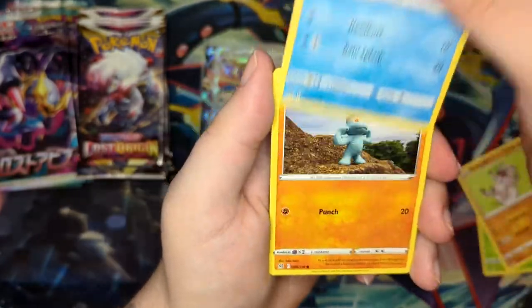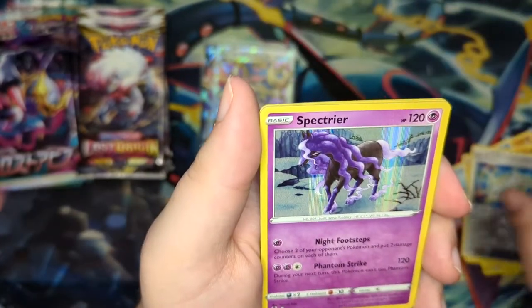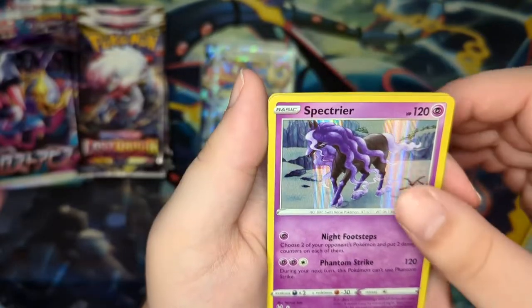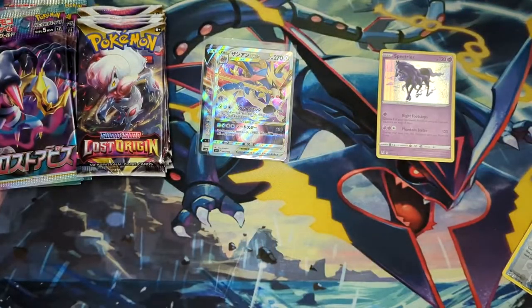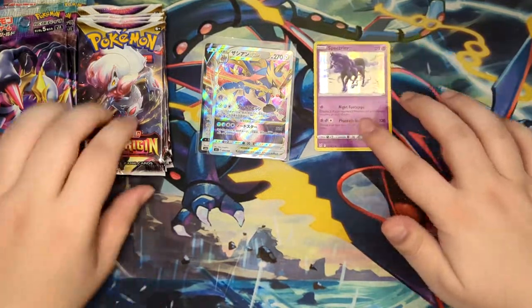Rockruff, Seal, Machop, Glickitung, an Arcphone, and our first holo — a Spectreer. A Pokémon that I cannot pronounce for the love of me. Trust me, I have tried many times. Anyway, a nice holo.